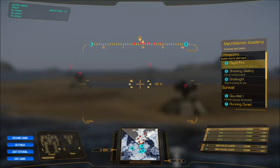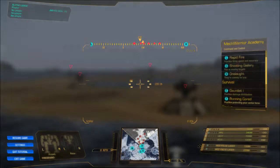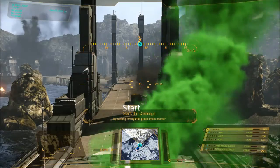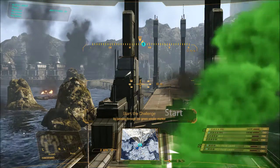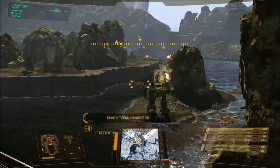To summarize the shooting challenges: rapid fire has you shooting all stationary enemies as quickly as possible; shooting gallery has enemies moving but not shooting back; and onslaught has them all coming at you and eventually firing if they get too close. Now for the gauntlet — the point of this challenge is to keep moving and firing while looking around. You go through the markers while still hitting each mech. You don't have to kill them, just hit each one once with any weapon and they'll shut down.